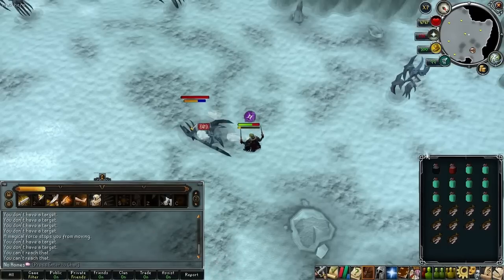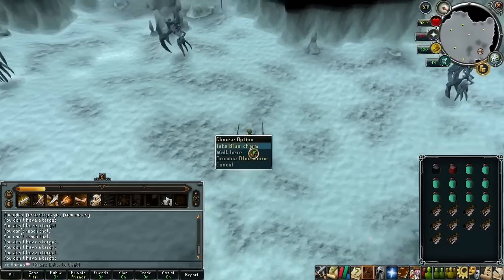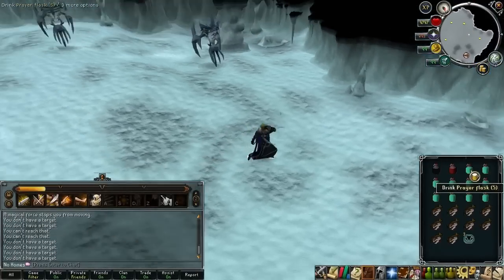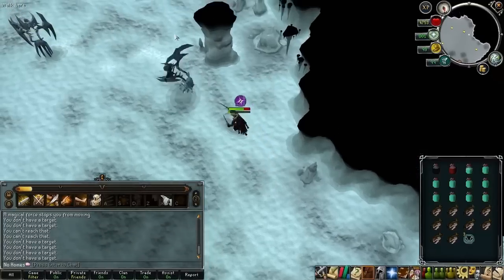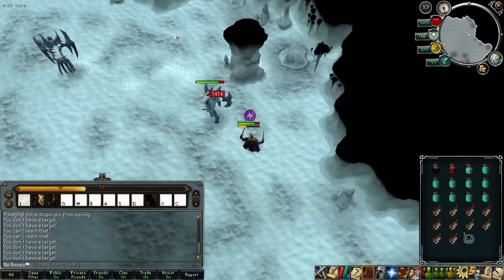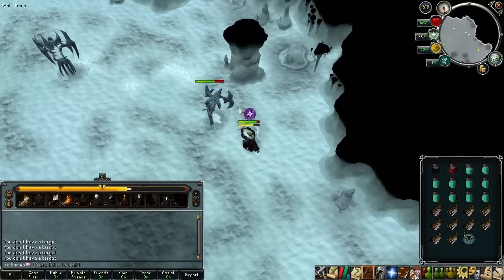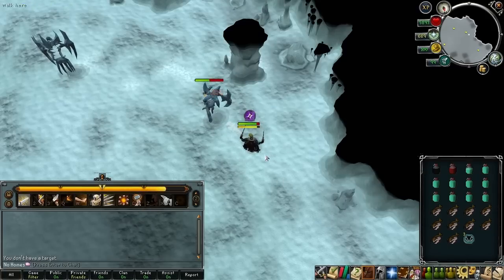When meleeing, use Slice, then another ability, then Slice again — it increases your damage per second as much as possible. That's actually the best thing you can do without using auto-attacks, which you shouldn't be using with melee anyway because there are enough abilities that you don't need to auto-attack. There's not much more to it really — I'll show the end of this last kill and then meet you back when we get the experience per hour.